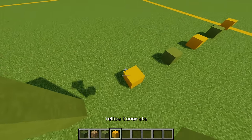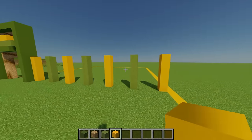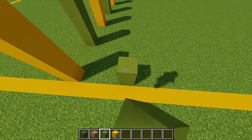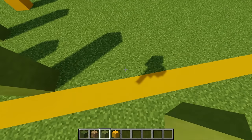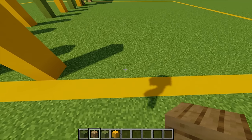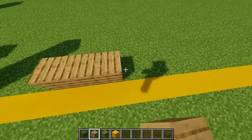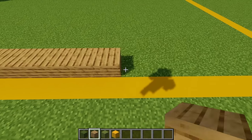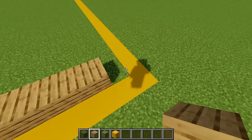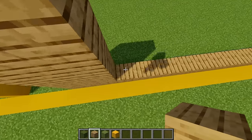Returning to lime terracotta, I'm going to leave a gap of three and then another pillar, another gap of three, and then a pillar of yellow. Leaving another gap of three, on this block I'm going to add some oak planks and go across 19 blocks in total, just there — you should be two blocks away from the main border. Then I'm building this wall up so it's five blocks high in total.